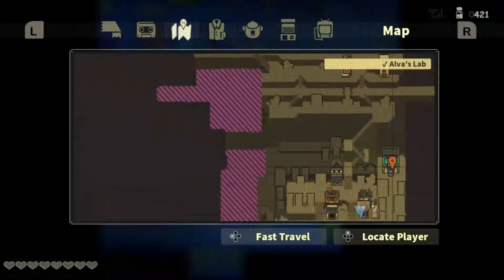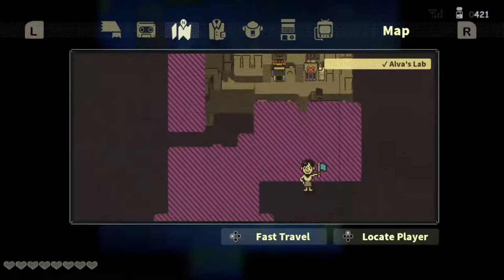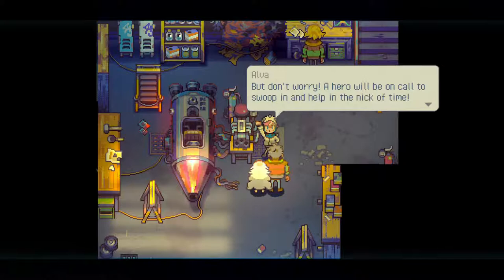You can see the mechanics going on around here — they're looking not quite good. Just want to make sure you guys can hear me well. Let's press B and have a word with Elva. Old Town is home to a few strange life forms, but don't worry — the hero will swoop in and help in the nick of time.